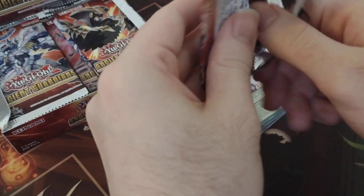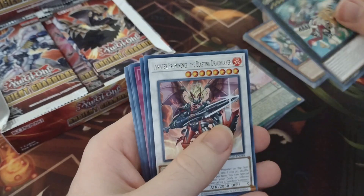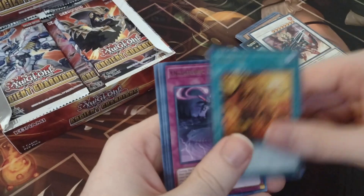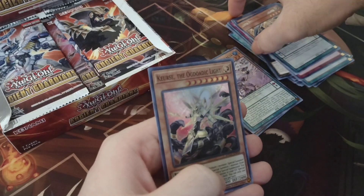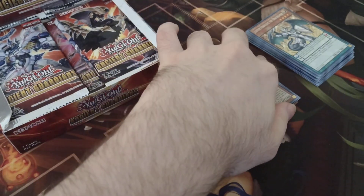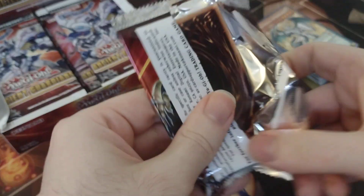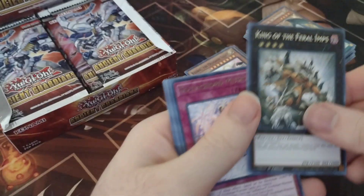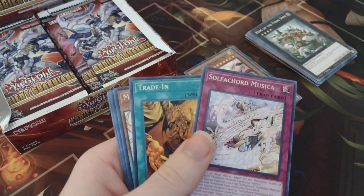Now we can be a lot more fast and loose and a little bit of violence with these packs, because I've got one ready for being perfectly preserved. Magister Pendulum. Another Ignister Prominence. A Trade-In. An Ogdoatic Hollow. Another Dinosaur Power. A Luster Pendulum and the Draco Slayer. That's our first super rare for Ogdoatic — Cierce, the Ogdoatic Lights. That one's okay. No Ultras yet, but we're gonna only open like three packs, so. Enjoy my hairy hands and my autofocus as we go through the thing.